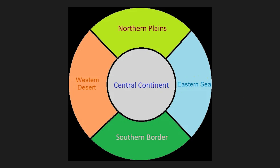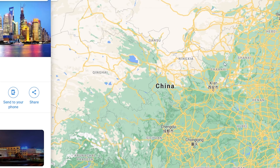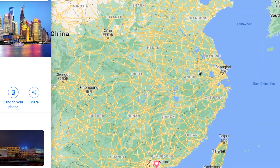The world these sorcerers live in is split into five regions: Northern Plains, Southern Border, Eastern Sea, Western Desert, and Central Continent. Since this novel was written in China, you can imagine Central Continent being China, with colder and more barren areas in the north, sandy deserts in the west, and oceans to the east.